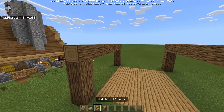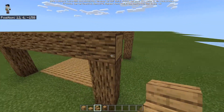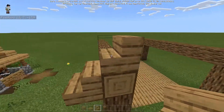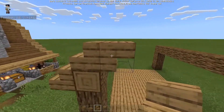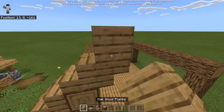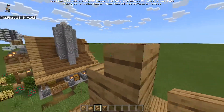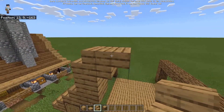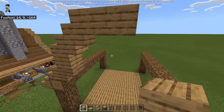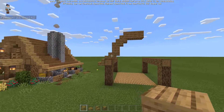Next we're going to do the outline of the roof. Where your log faces out, put a stair going up next to it, and another stair on top, then a stair underneath so it makes that Z-type shape, an oak wood plank on top of that, a stair here, a stair underneath, a stair on top, and then two oak wood planks to top it off. You can see we're already starting to get that nice bell shape.